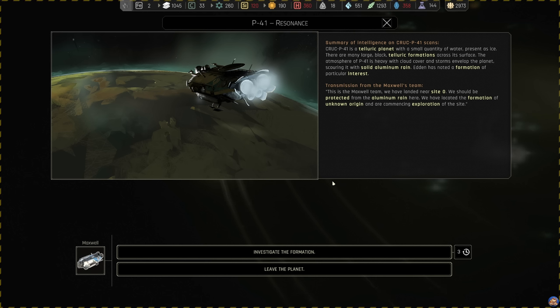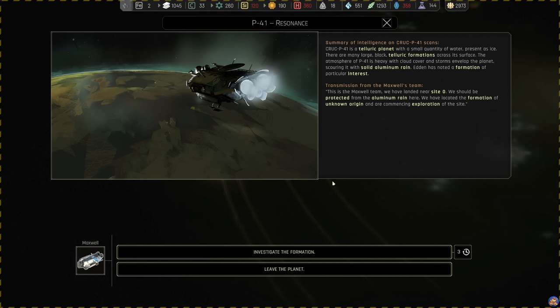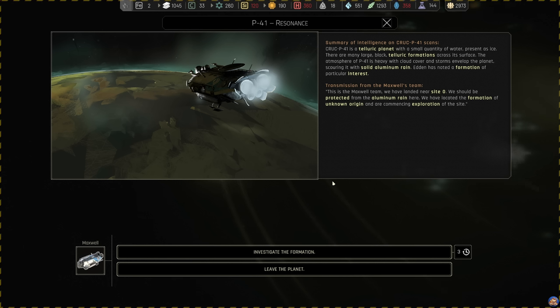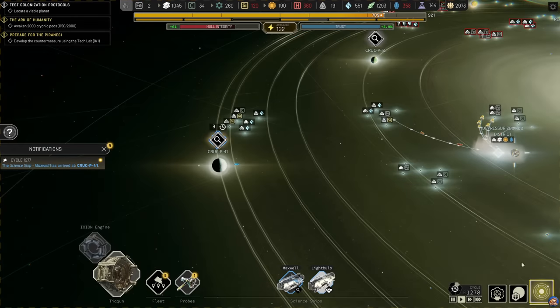Crack P-41 is a telluric planet with a small quantity of water present as ice. There are many large black telluric formations across its surface. The atmosphere of P-41 is heavy with cloud cover, and storms envelop the planet, scouring it with solid aluminium rain. Eden has noted a formation of particular interest. Transmission from the Maxwell's team - we have landed near site O and should be protected from the aluminium rain here. We have located the formation of unknown origin and are commencing exploration of the site. Let's investigate this formation.